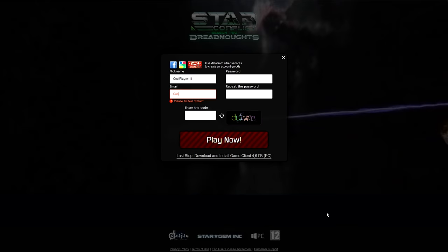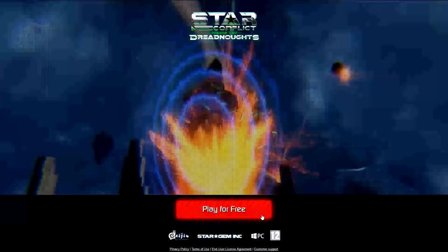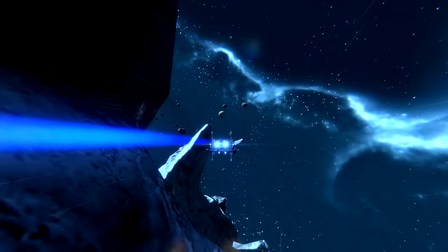Let's give it a shot, shall we? You can download the game client at our website — link in the description below — or install the game through Steam. All you need is to enter your email address to register. Alternatively, you can use one of your social network accounts or even an existing War Thunder account to log into the game. Now, you will need to select a starting ship and a faction that you start the game with. You can choose between Jericho, Empire and Federation.